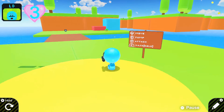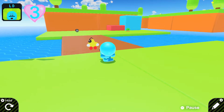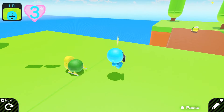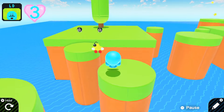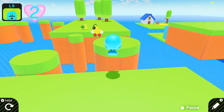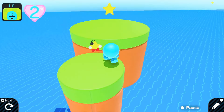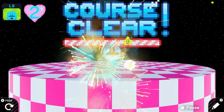You press B to jump and Y to kind of attack - it's like a spin move like Mario Galaxy, and you can hold Z to dash. Those enemy characters kind of remind me of Koopa Troopas a little bit. This is pretty fun. I really like the spin move here. It even has a little course clear thing, which is pretty cool.